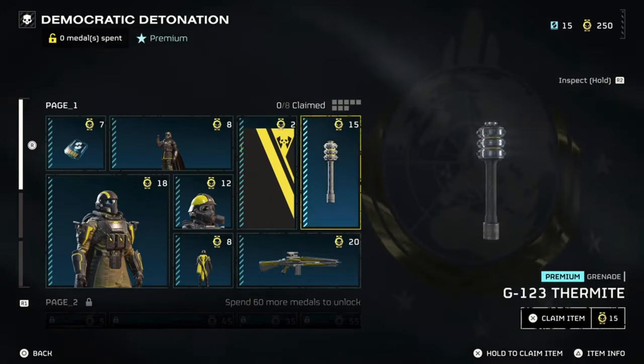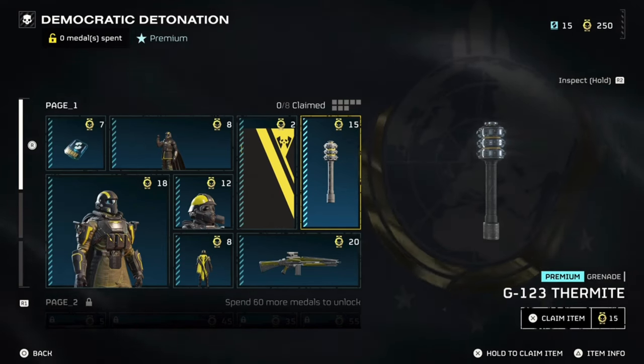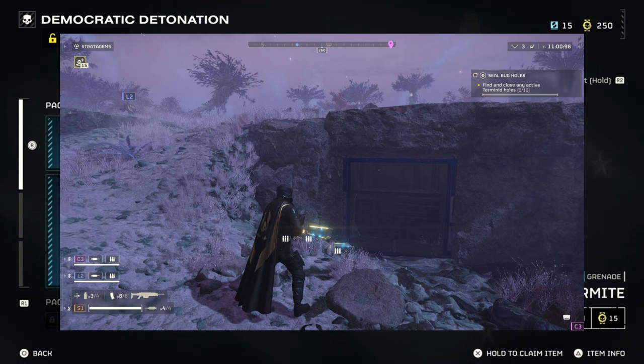The best way that I found to farm super credits was to find a difficulty 1 or 2 mission. For me, I would just do the illegal broadcast missions, if you can find them, and just go around the map looking for locations where you can blow up the bunkers.